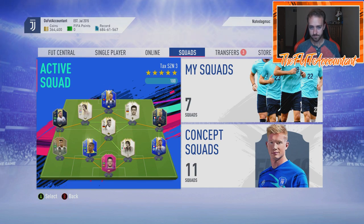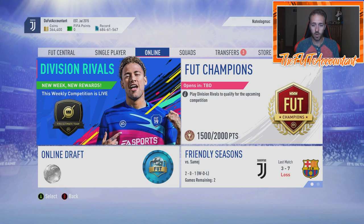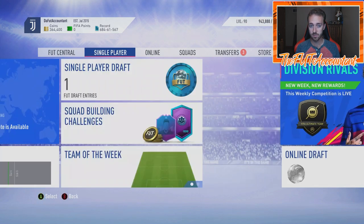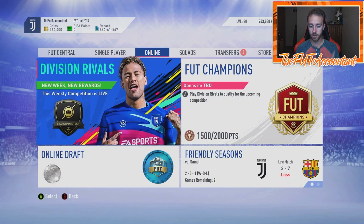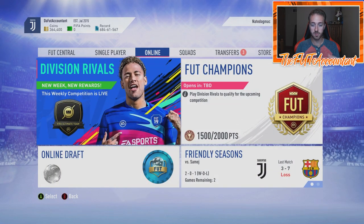In terms of general things about EA Access and the best way to use your 10 hours — the answer is one word: gameplay. Packs are so huge early on in this game that if you can collect rewards from playing Squad Battles, Online Drafts, or Division Rivals, you're going to be in good shape. Those are the only three modes I'd consider since you do get coins and rewards from them.